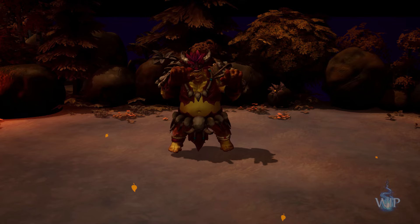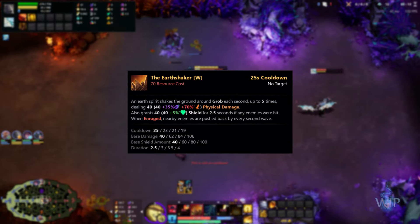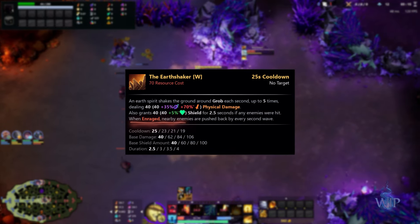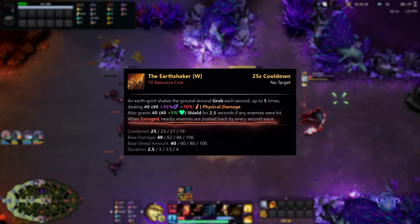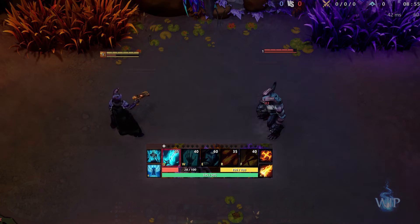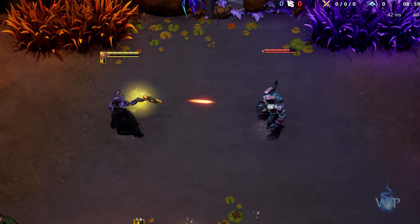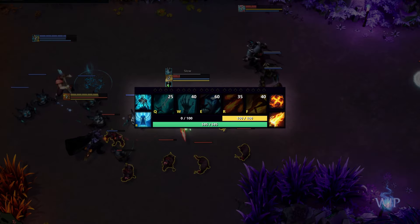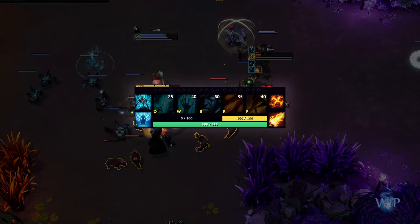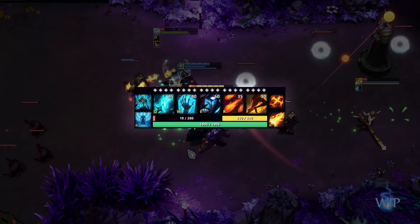Rage has also been reworked. Instead of requiring rage to cast spells, rage users gain a special effect when casting one of their spells with sufficient rage. For example, Mir's Q empowers a single basic attack dealing additional damage, but can consume 25 rage to instead empower 3 basic attacks. Additionally, rather than rage being locked at 100, it is now increased with additional resource, but the minimum rage threshold is no longer increased.